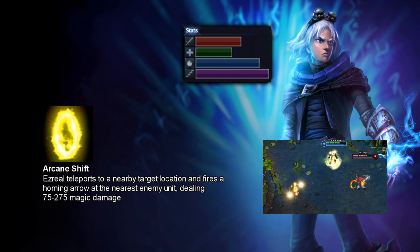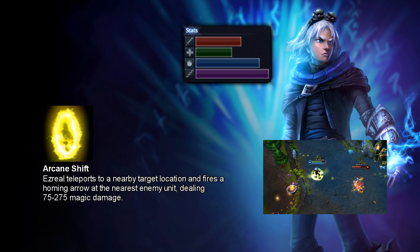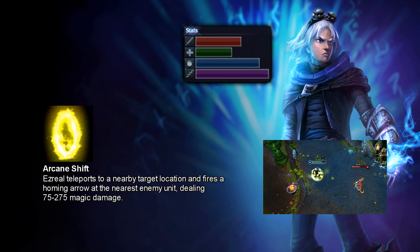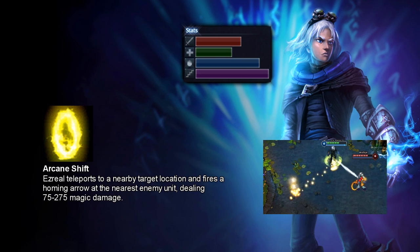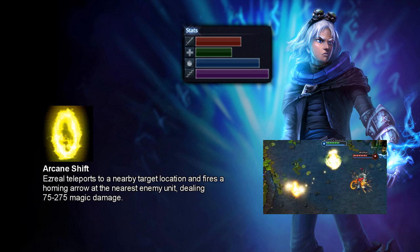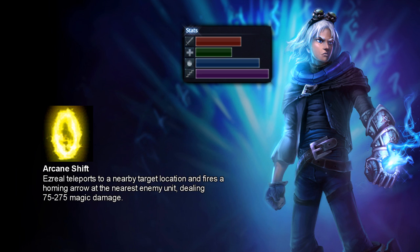His E is called Arcane Shift. Ezreal teleports to a nearby target location and fires a homing arrow at the nearest enemy unit, dealing 75 to 275 magic damage. This is a utility spell you'll use to position yourself efficiently to land those Mystic Shots. You'll also use it to get away when you're in a pinch, and sometimes aggressively — but try to keep the mindset of using it defensively, while knowing that when used offensively, there will be a homing arrow shooting them in the face for some damage.